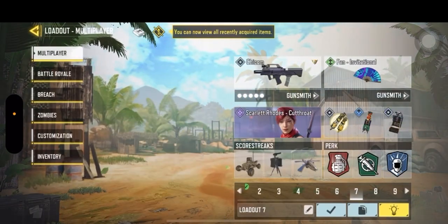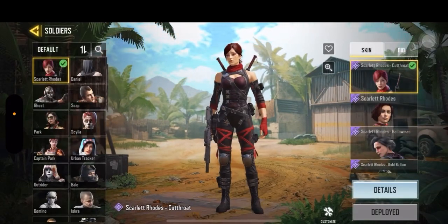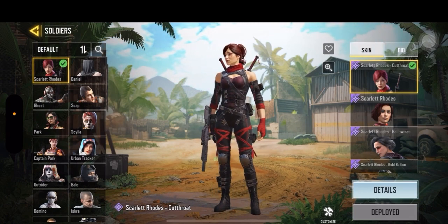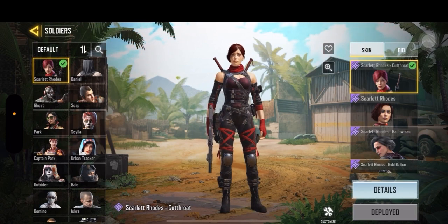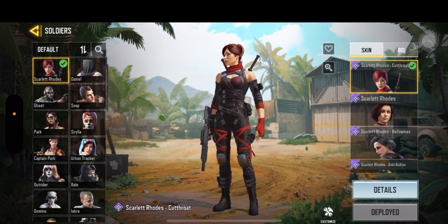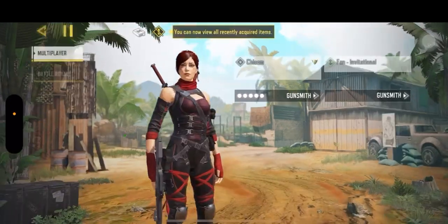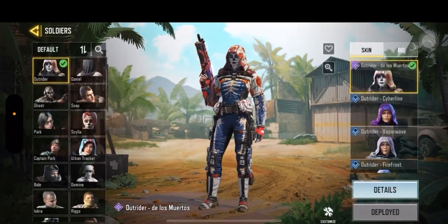Number seven, we have Scarlet Rose Cutthroat — she looked something like Angelina Jolie as Lara Croft in her movie. I love this character a lot. Number eight, we have a unique character, Outrider De Los Muertos — one of the most unique and rare characters.